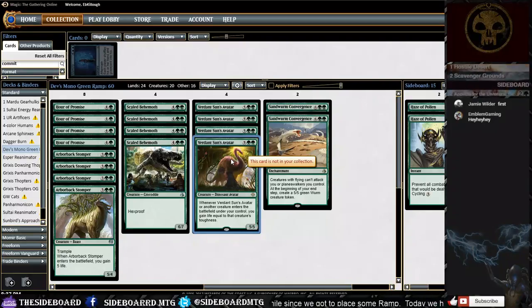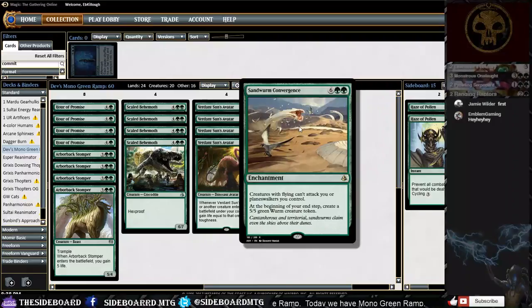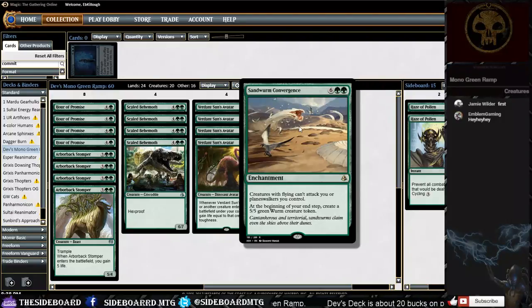When we have our mana, we do not want to be looking for these — we want them on curve when our ramp gets going. The card that will win us games: when Sandworm Convergence lands on the battlefield it is game over. Glory Bringer just becomes a blocker. That's what we're aiming for today — land Sandworm Convergence and ride it out.